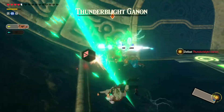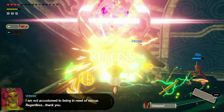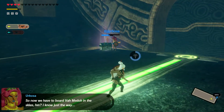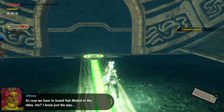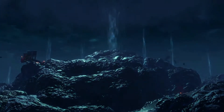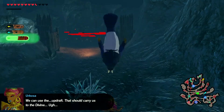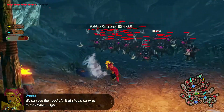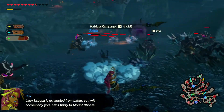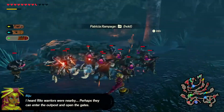Now that we have Vah Medoh in the skies — I know just the way. We can do the updraft that should carry us to the Divine Beast. Lady Urbosa is exhausted from combat, so Riju will accompany us. Let's go to Vah Naboris. King Roa was a guest since the last episode. The Heat Warriors nearby will activate and enter the outpost to open the gates.